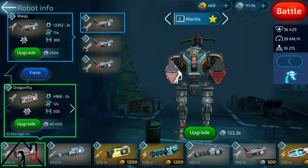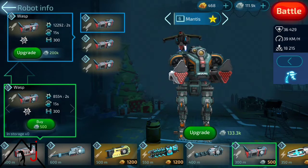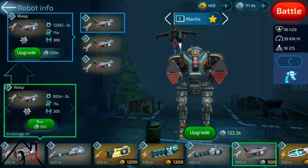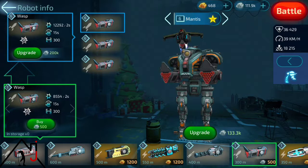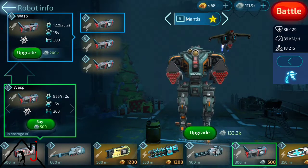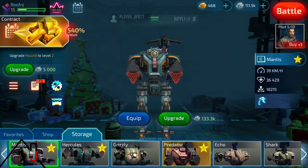I have equipped all of my robots with Wasp, and I think I bought them when they were silver before they were gold, and they're all gold now. I found that they're very useful and they are really good weapons.